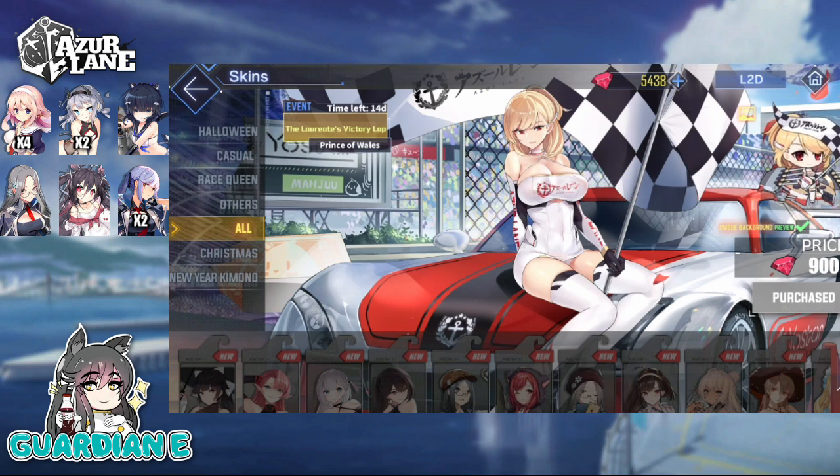Retroactively adding live 2D to static costumes is a lot more difficult than conceptualizing live 2D from the start. They have done it in the past — there's a St. Louis skin as well as Otago's summer skin where they did retroactively add live 2D. But I think it's a lot more difficult for them to do that. Alright, let's check them out. Let's start off with Prince of Wales and go through some of her voice lines.